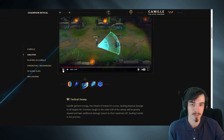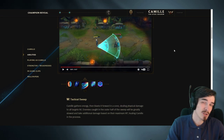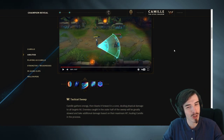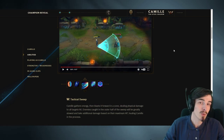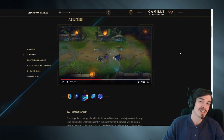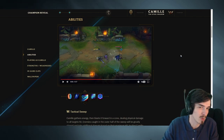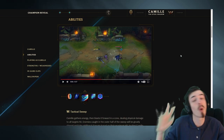Moving on to her W, the Tactical Sweep. I actually think this is okay, but it totally depends on the cooldown. I would imagine this is an ability with quite a high cooldown, and the damage is probably not going to be that high considering it does a pretty significant slow as well. The mana costs here don't really cost any mana - she's used like 5% of her mana - so you can probably spam this in the jungle to clear. I think this is kind of similar to a Kha'Zix W, but not as good. Similar AOE ability but not massive amounts of damage. High cooldown with a little bit of healing. So it's okay, but really nothing special.